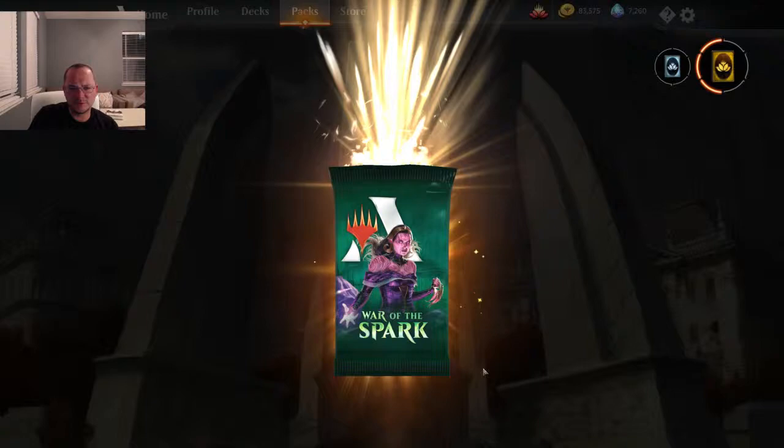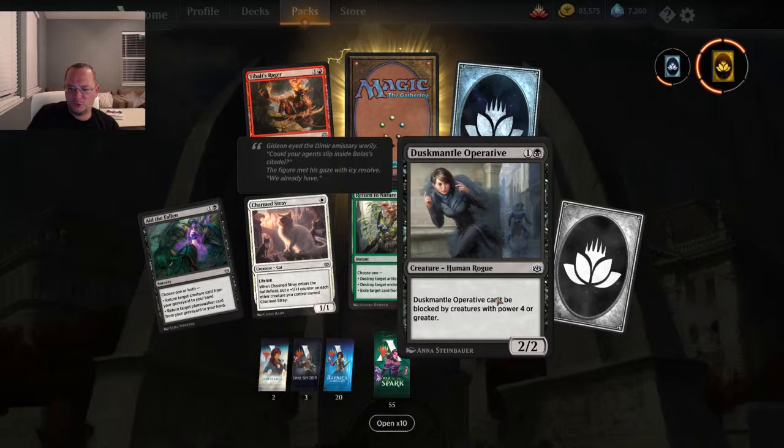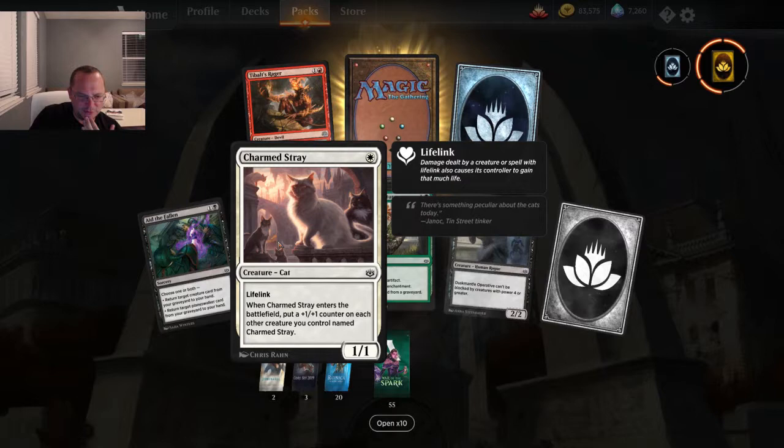Always useful at uncommon and common. It's two mana for a 2/2 but it can't be blocked by creatures with power greater than four — that's good. One I haven't seen: Charmed Stray, one mana for a 1/1 lifelink. When it enters the battlefield, put a +1/+1 counter on each other creature you control named Charmed Stray. Whoa — that could be pretty cool.